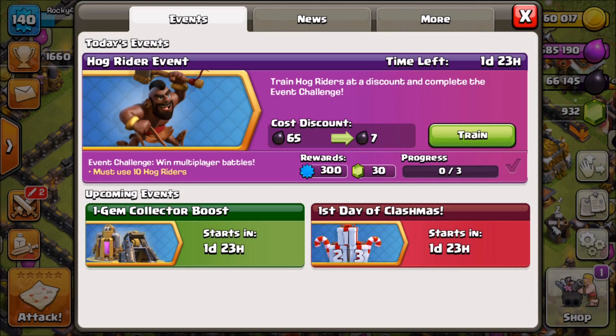What's going on Clash Bashers, Rocky here and we're going to be doing the Hog Rider event today. The Hog Rider event just launched and we get a troop discount on Hog Riders — for me it's from 65 dark elixir down to 7, so that's nice and cheap. We also get some rewards: 300 experience and 30 gems. All we got to do is win three multiplayer battles using 10 Hog Riders.